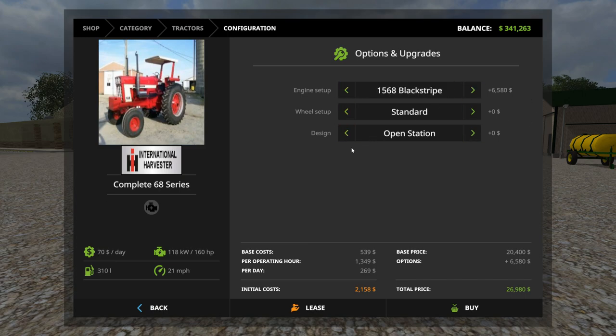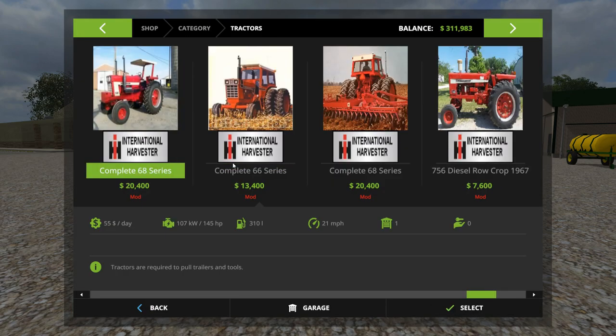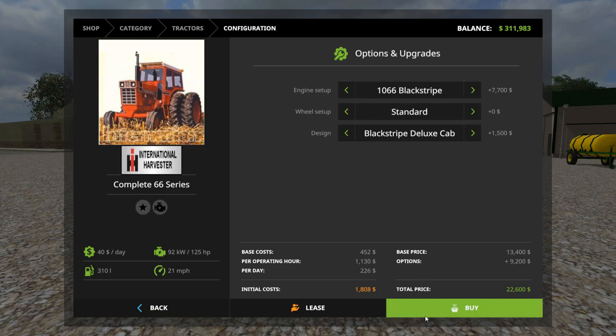A 68 black stripe with canopy, wheel setup rear twins. Then the complete 66 series again — I'm not sure what the difference between these two listings is. Let's get a 1066 with black stripe and a deluxe cab. We'll put the black stripe on there too, with standard twins.